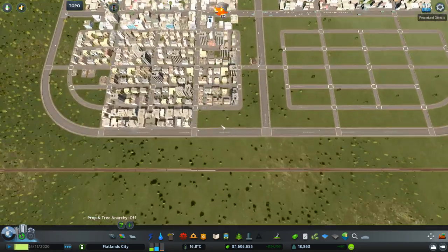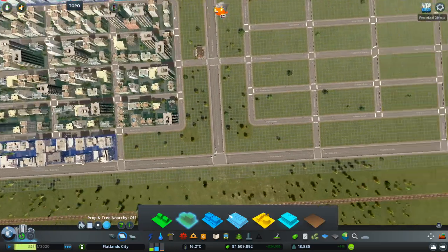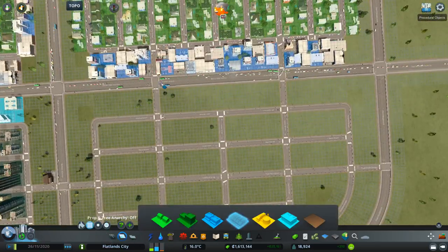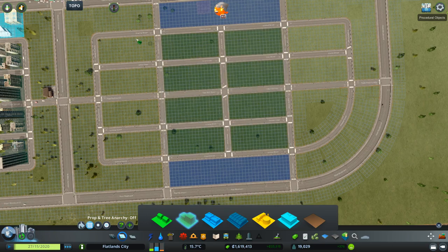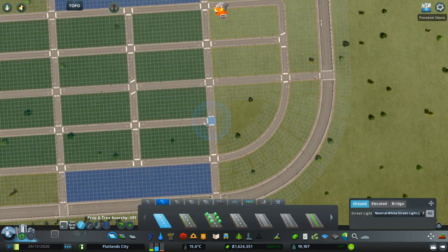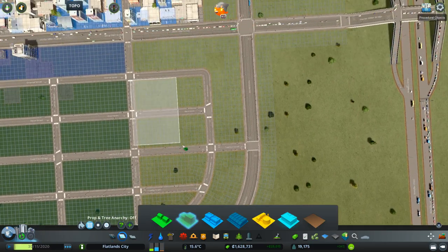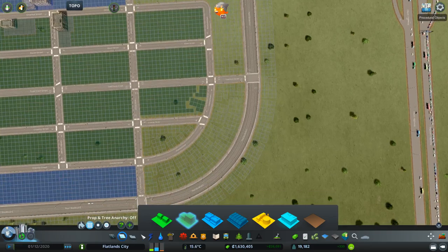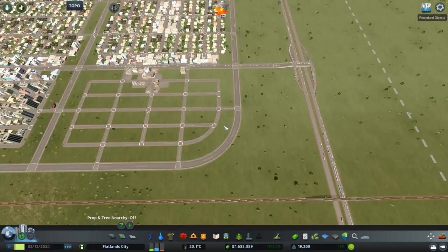It seems like a lot of people are moving in and our demand is being satisfied, but looks like we need more commercial — so put it here, here, and residential here as well. Connected road and paintbrush there.